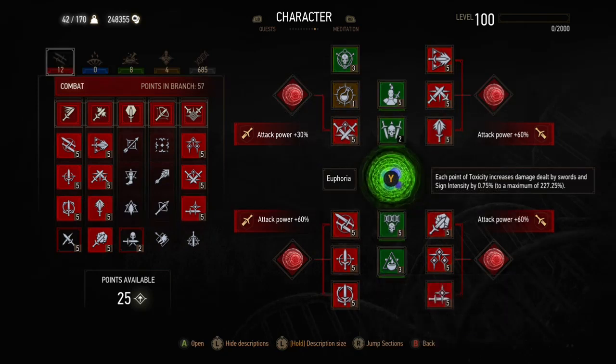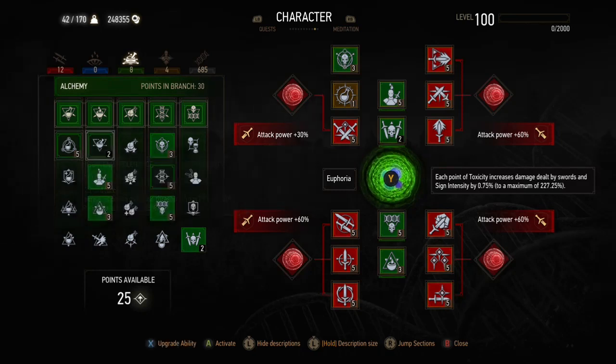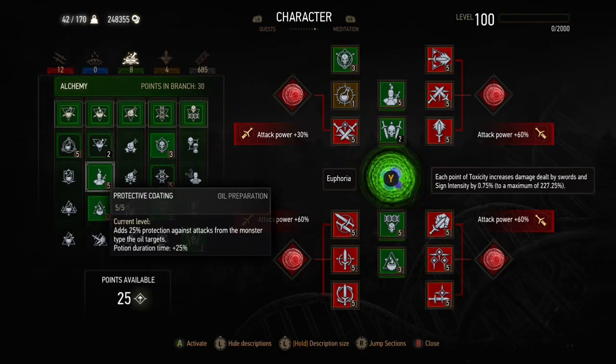We don't use any signs abilities and we use the euphoria mutation to increase damage. For the alchemy skills, we don't need heightened tolerance because it's only decoction toxicity being used — it's only potion toxicity that hurts you above a certain threshold. Decoction toxicity doesn't, and this build doesn't use any potions, which is one of the slight drawbacks. So you get more skills and damage but you don't use potions, and because there's no potion toxicity you don't need heightened tolerance.